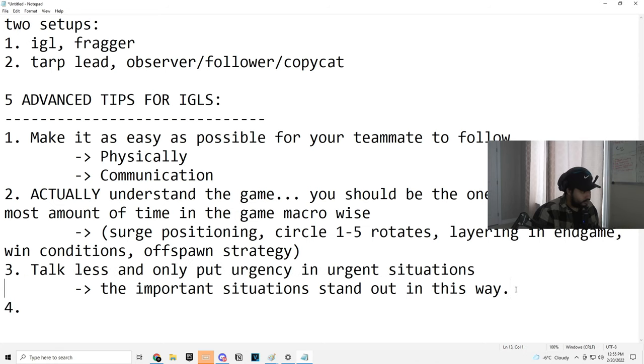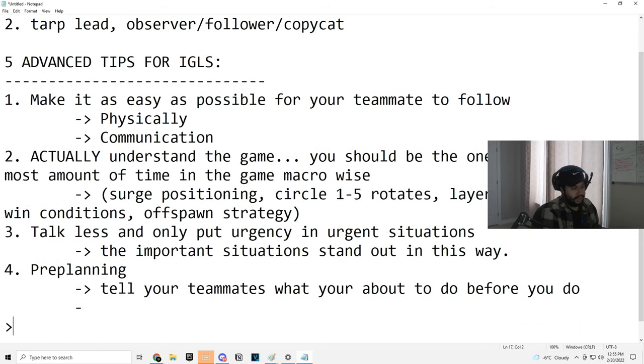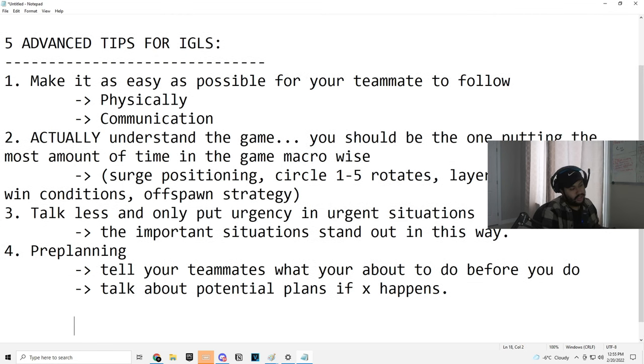Tip four — very important, and actually this one's difficult to execute but important to understand: pre-planning. I talk about pre-planning a lot and it's for good reason. Tell your teammates what you're about to do before you do it. And in some scenarios, talk about potential plans that can happen if X happens. I'll give you some examples because this is actually pretty important.